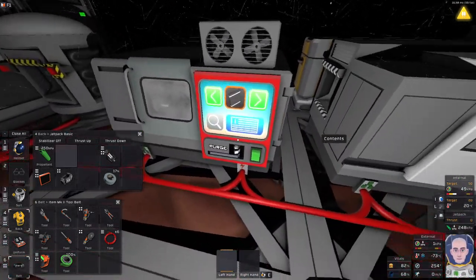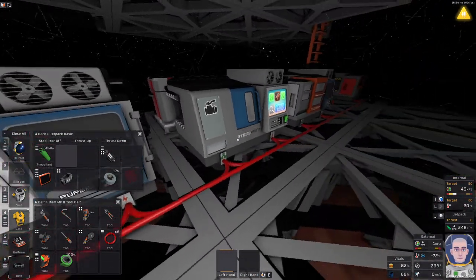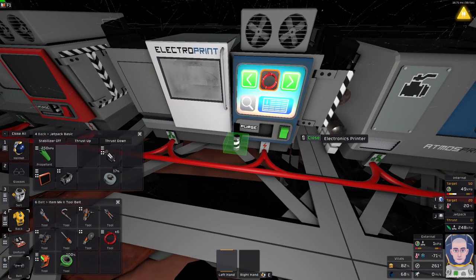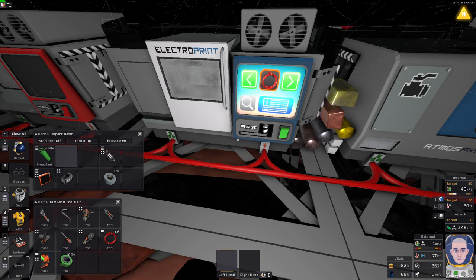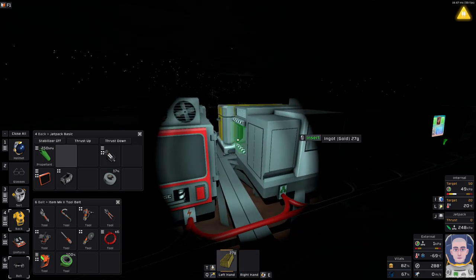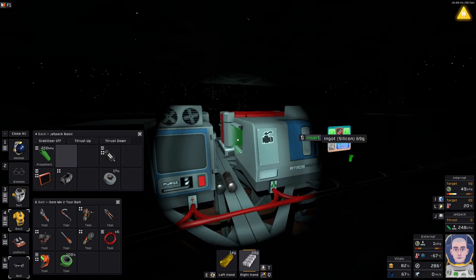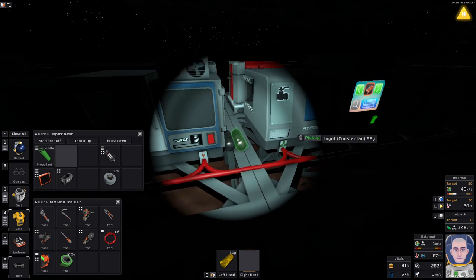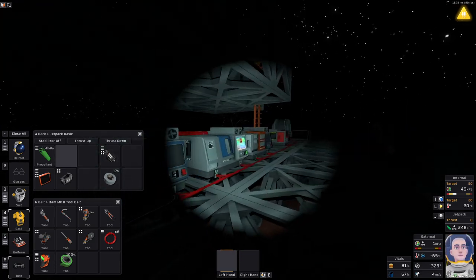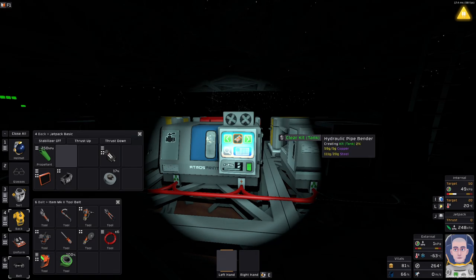We need to print out copper as well. I hope we have a significant amount of copper, otherwise this will be a very brief escapade. We have enough. Copper goes in the fabricator. Oh, we actually have some silicone - I'll cram that in here too, you never know when we'll need it. Let's print out a couple of tanks - let's start with one.